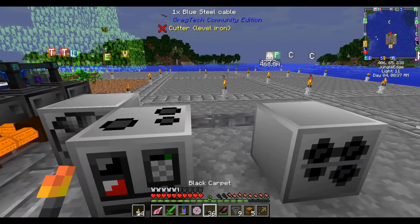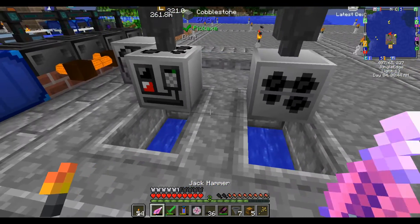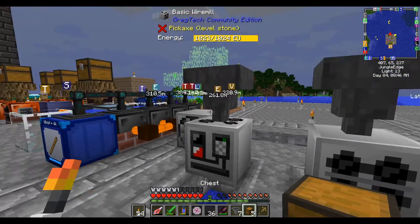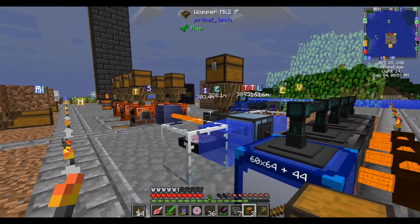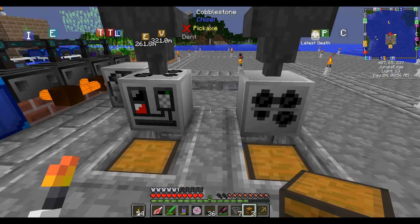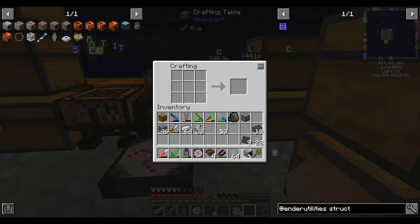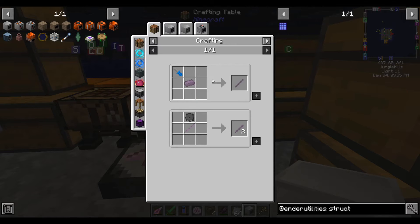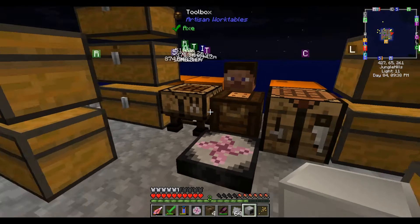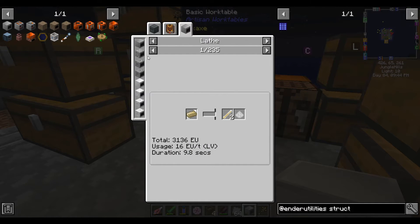Now I'm just going to set up all the hoppers so that we can batch process tasks here. Since we can make plates more easily now, I'm going to just start using these regular hoppers so I can right-click them, whereas these wooden hoppers you can't right-click to see what order things are queued. The next machine I want to make is the lathe. The lathe mostly just makes rods — out of ingots it makes rods. But when we make them by hand we get one rod per ingot; when we make it this way we get two.